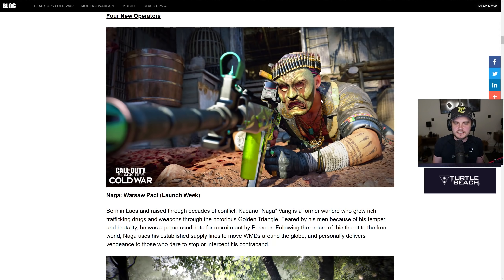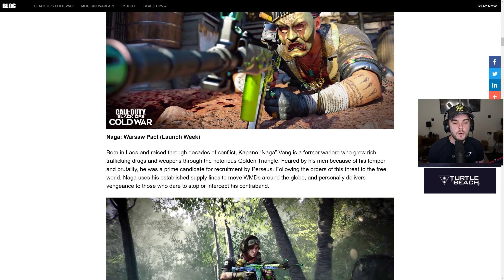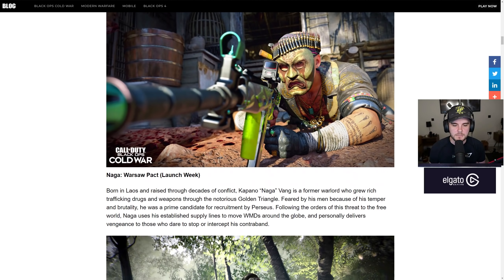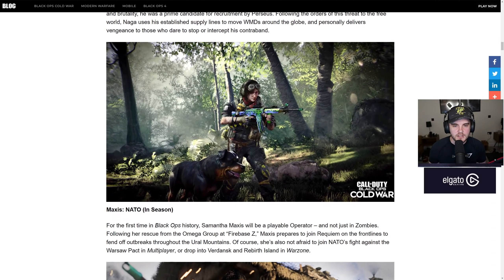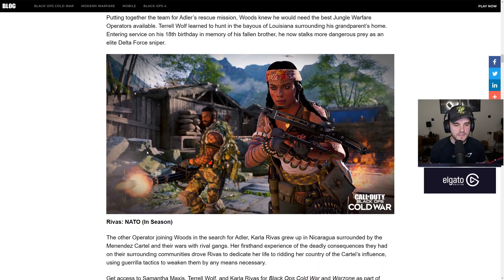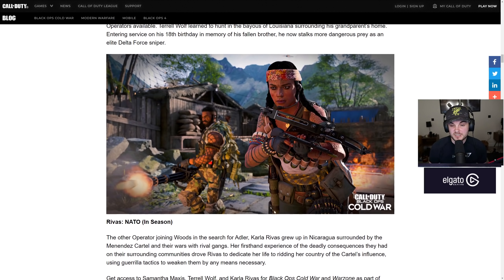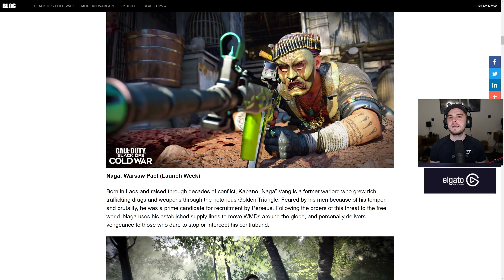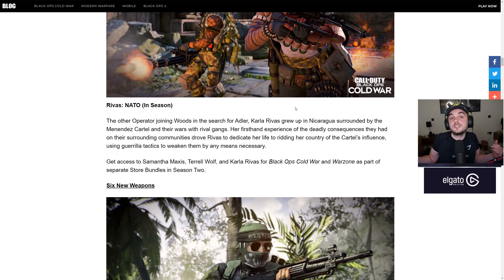You can lie on some dustbin bags and be basically invisible. I personally hope they make some changes to that skin going into Season 2 because it is a little bit broken. You've got Naga, who's part of the Warsaw Pact — looks pretty cool. Then there's Maxis with a reactive blueprint on what looks like the Krig. Then Wolf, who was in the cinematic trailer, looks really cool. And Revas with the new crossbow coming out this season, with Wolf in the background using the Death Machine.